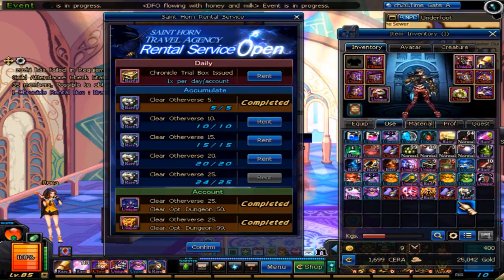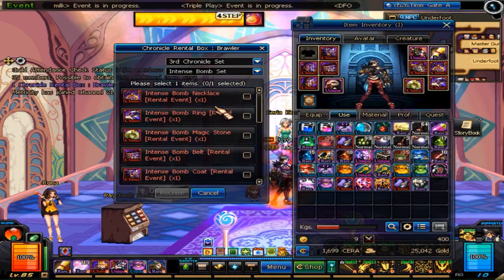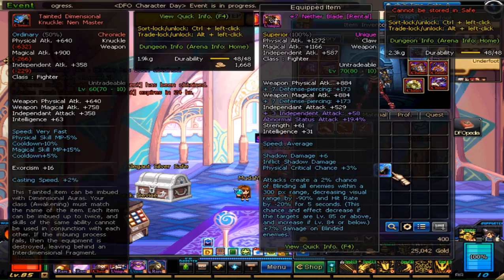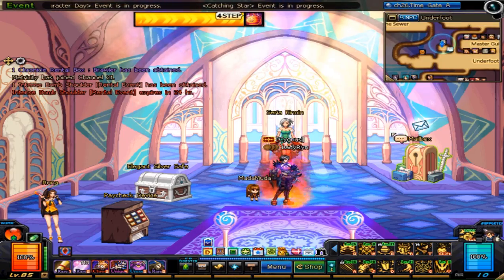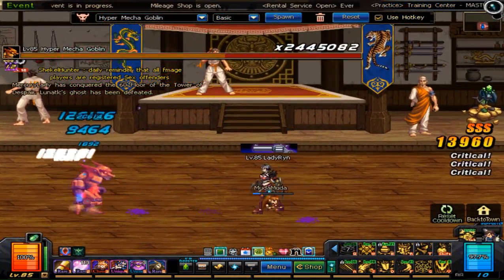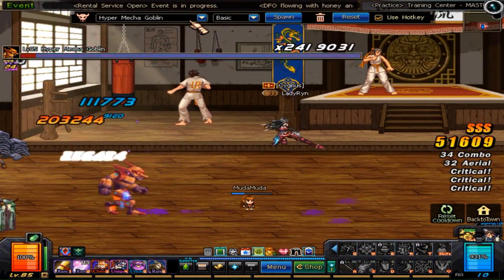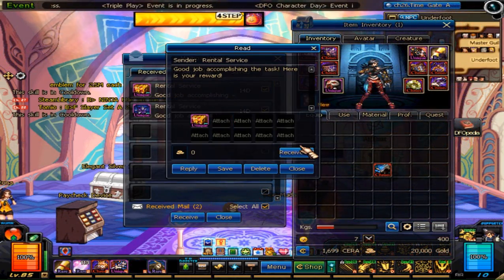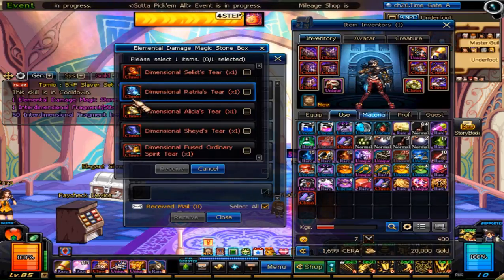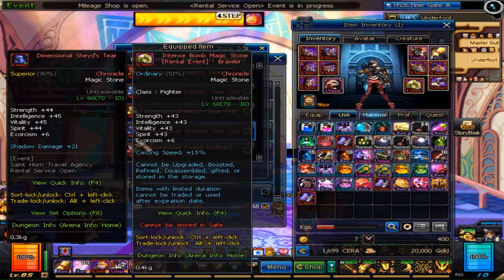Probably the most important new event is the St. Horne Travel Agency Rental Service — quite a mouthful, but definitely worth it. This event allows you to rent out Chronicle set pieces of your choice for a small duration of time. Initially you'll only get access to a few pieces of the entire set, and if you want more you'll need to complete various tasks — mostly just completing Otherverse dungeons. These set pieces function exactly as they should, giving you an awesome opportunity to farm your real set pieces while having some temporarily. If you complete enough runs, you also get 50 interdimensional fragments as well as an elemental stone that has some exorcism on it. While they might not be as good as the regular tiers we're used to, it's still a pretty easy way to get some elemental damage.